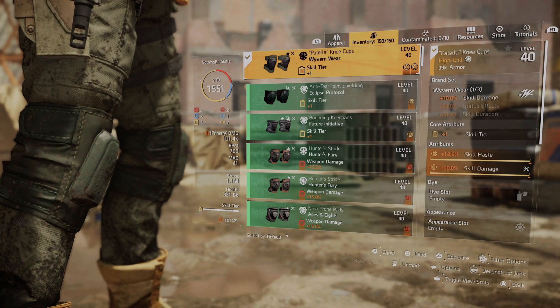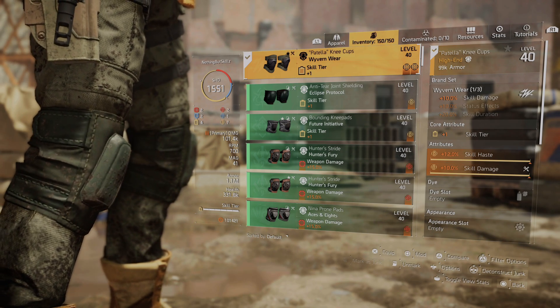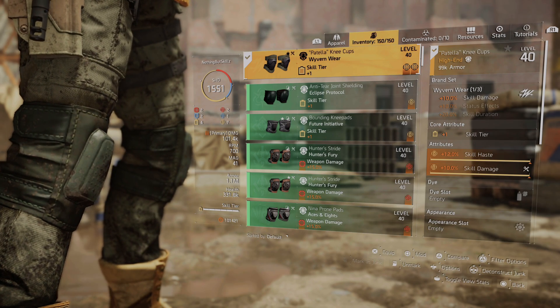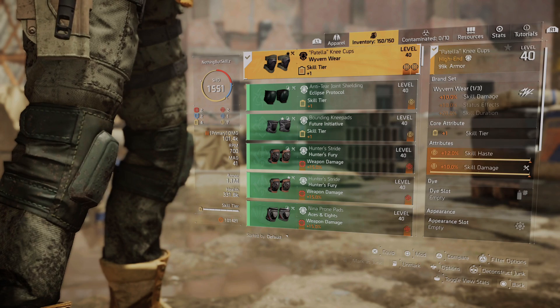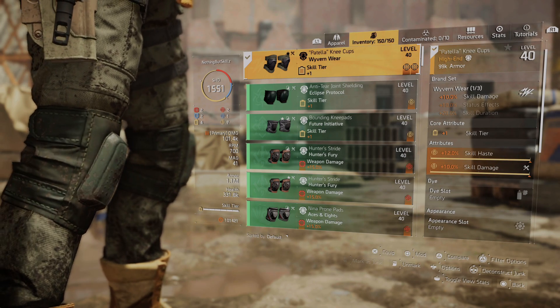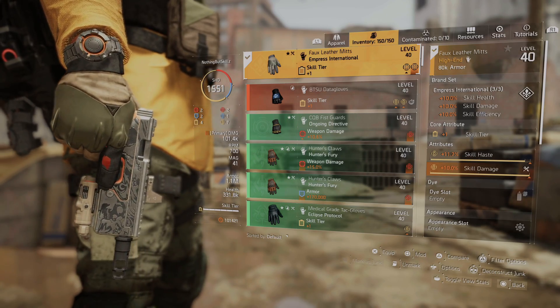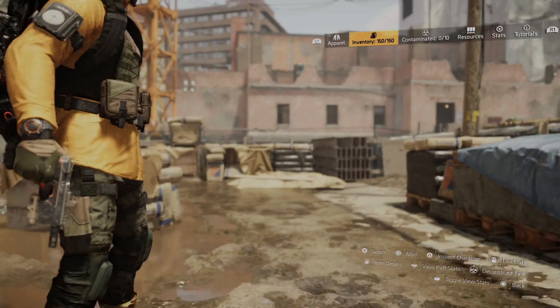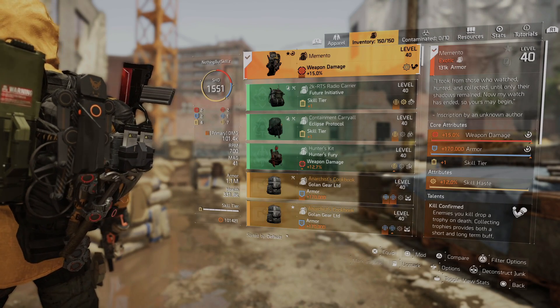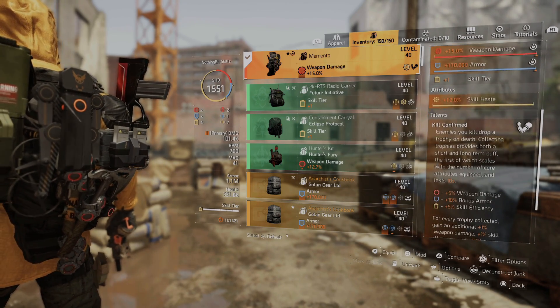Ideally I could probably replace the armor regen with skill haste, but the armor regen actually pairs up with the backpack — I'll show you that in a sec. For our knee pads we have Wyvern Wear, which gives us 10% skill damage since we are using a turret and assault drone. Both are amazing with skill damage, so having that extra skill damage is really good. We have skill tier, skill haste, and skill damage. For the gloves, this is our third and final piece of Empress that gives us that skill efficiency — we have skill tier, skill haste, and skill damage.